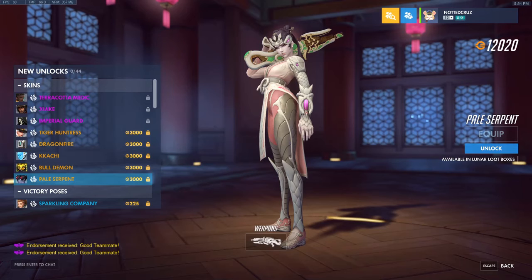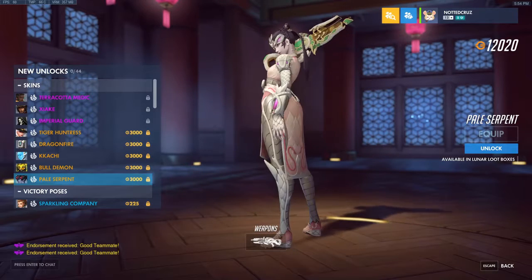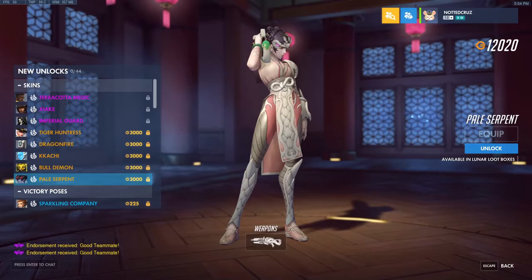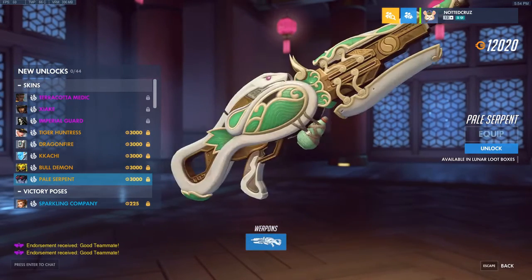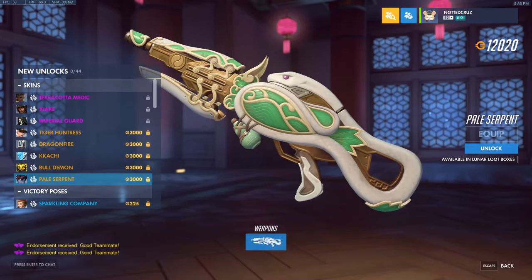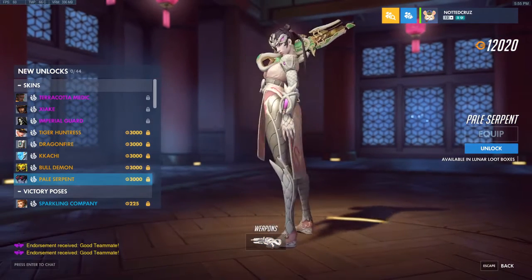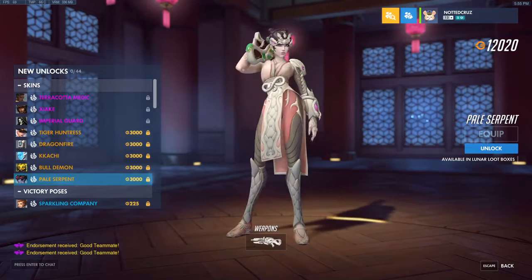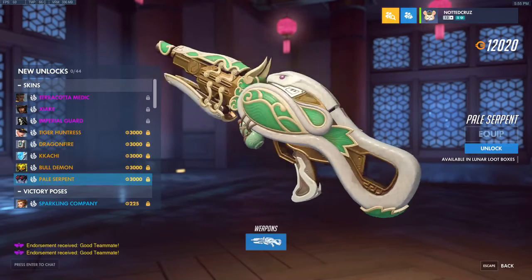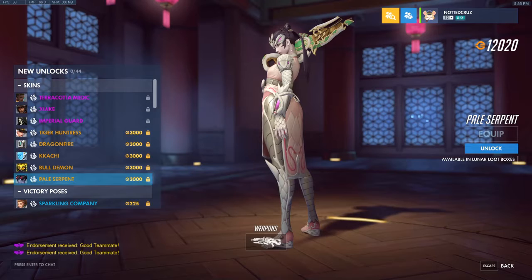We have Pale Serpent Widowmaker, the last of the skins. I like this one. Her hair clipping through the gun is a little annoying, but obviously you're not gonna get that much when you're actually playing the game. I like this skin a lot. I saw something about her skin being based on a legend where there's a green serpent and a white serpent — the white and the green serpent were sisters or siblings — and so they think the green on the gun is supposed to be for that. I don't know for sure, but I do like it a lot. This gun could arguably be my favorite Widowmaker weapon.